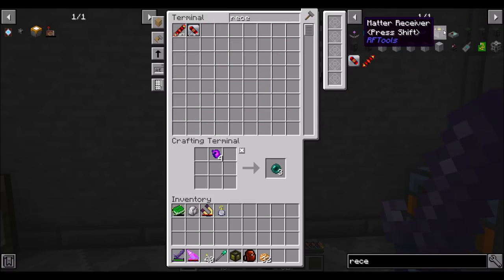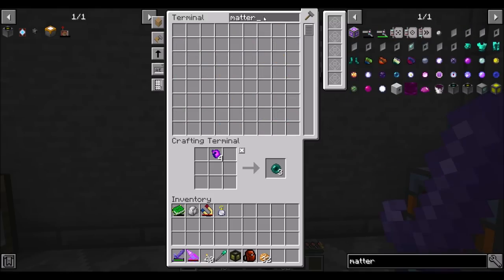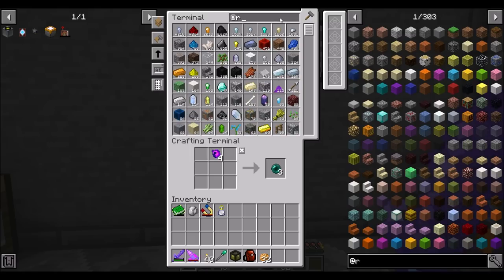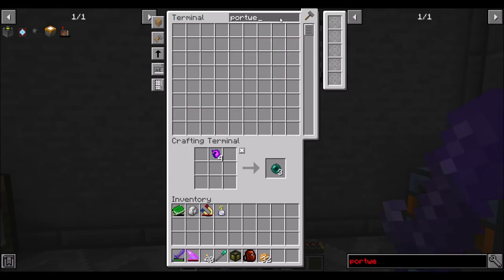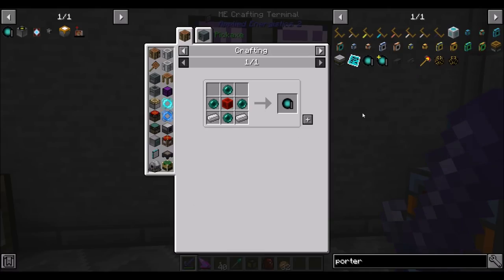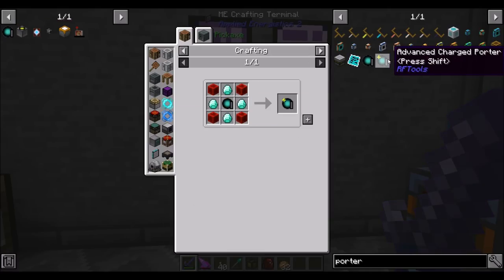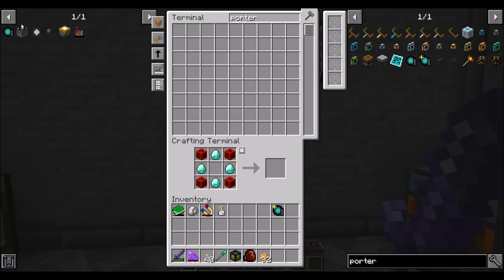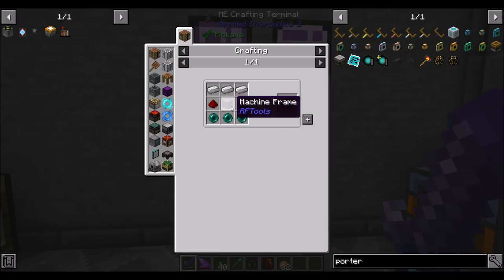And a Matter Transmitter? From RF Tools — might be called a Porter. Charged Porter — that's it. If I want the Advanced version, that's not so bad. I could pull that off, it's just a bunch of redstone. That would be you — and the Advanced one is just a bunch of redstone, which is no big deal. And then a Wireless Receiver would probably be a really cool move — it just makes for a really nice setup.